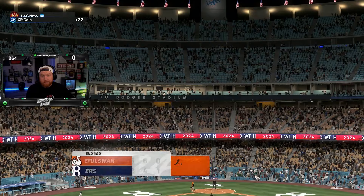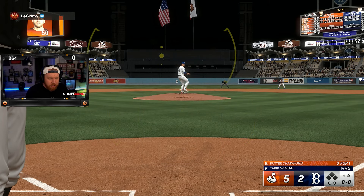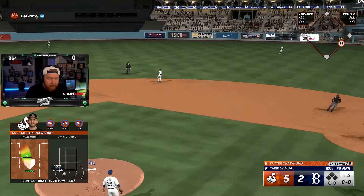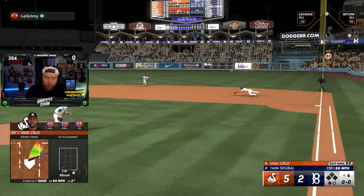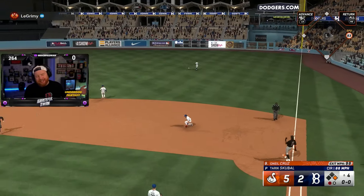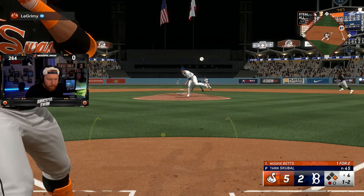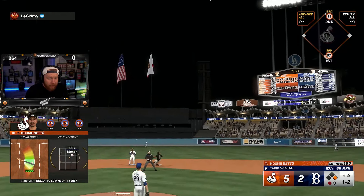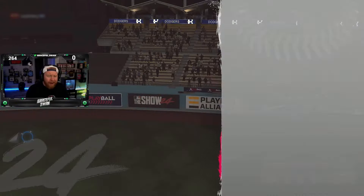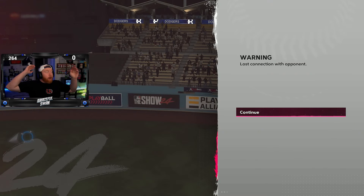It'd be sick if I just drop like another seven right here. O'Neal Cruz gets a base hit — yeah, 52 contact, that's all I need. Mookie gives it a ride — the outfielders aren't even moving, it's gone. And we get another rage quit. Welcome back to ranked, I guess.